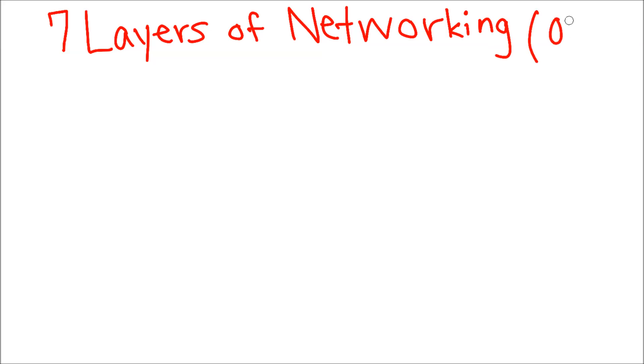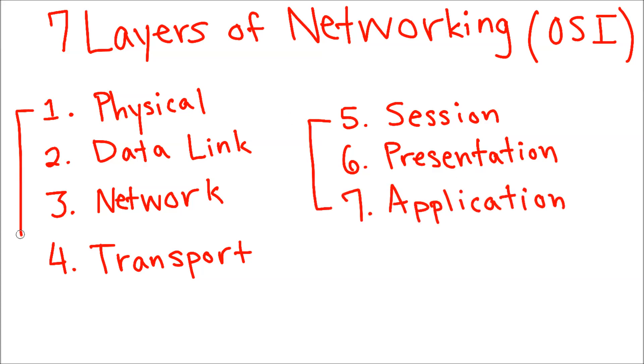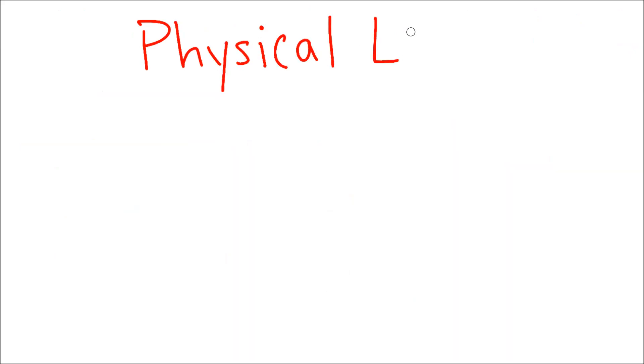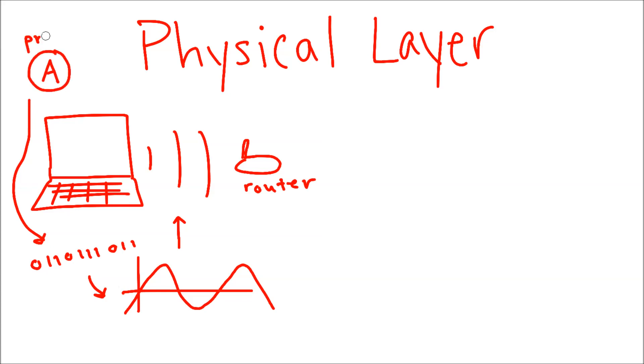The internet can often seem like a mysterious black box, but its core flow consists of seven key steps or layers, which I'm going to simplify quite a bit. So let's break down how your devastatingly good plays get sent across the world. First, the physical and data link layers: wireless signals to your router are waves, and waves can represent a stream of 0s and 1s, and any move you make in the game can be represented with 0s and 1s.